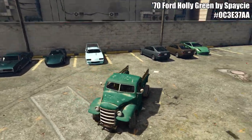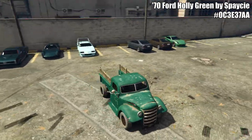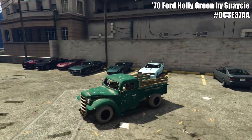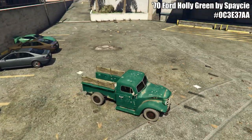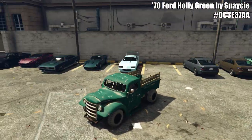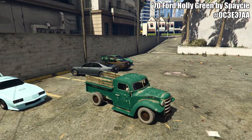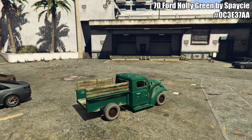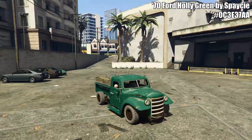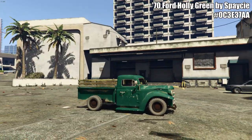Last but not least, we have Ford Holly Green from Spacey, shown on the Rat Truck. You can test this on other vehicles too. I really like the way it looks, especially with the worn-down look of the truck. I know there are a lot of greens in this episode but this is another fantastic one — it's a little darker and more of a greenish color than the Apple Tree Green. It might also look great on the Slam Van, especially the lowrider version. It doesn't have a pearlescent on it, but you can add one if you want.